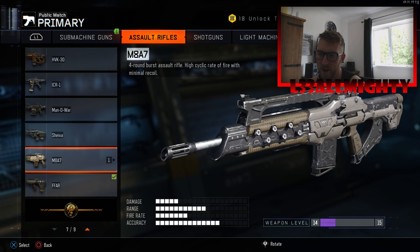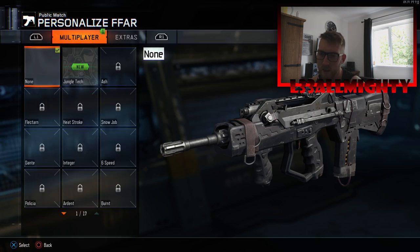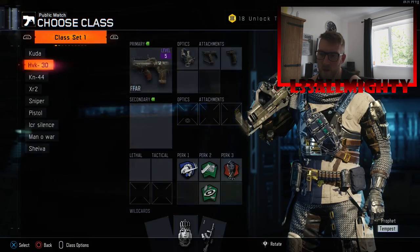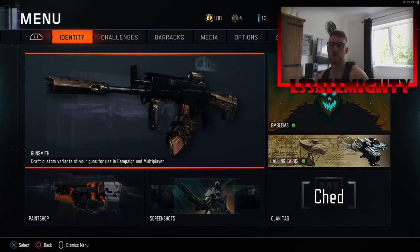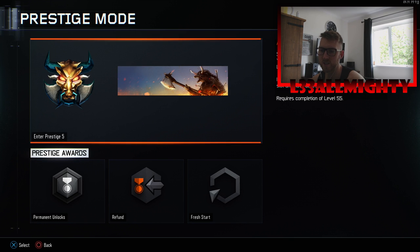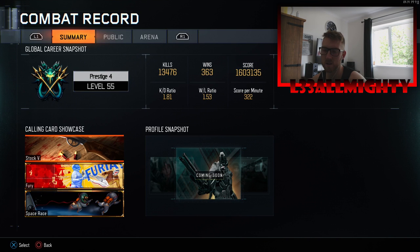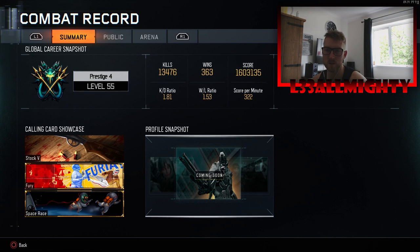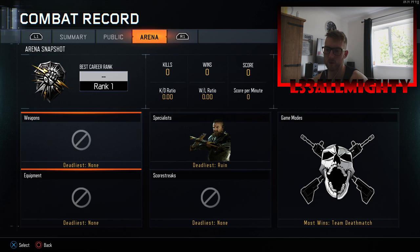So I'm using this at the moment, trying to get the gold for that, and then I get my diamond camo for the assault rifles — looking forward to it. As you can see, it's time to prestige again. Look at my stats: averaging a 1.81 KD, it's gone up a bit since the last one, and a 1.5 win/loss. Score per minute: 322. Deadliest weapon is still the Cuda — probably my favourite gun, to be fair.